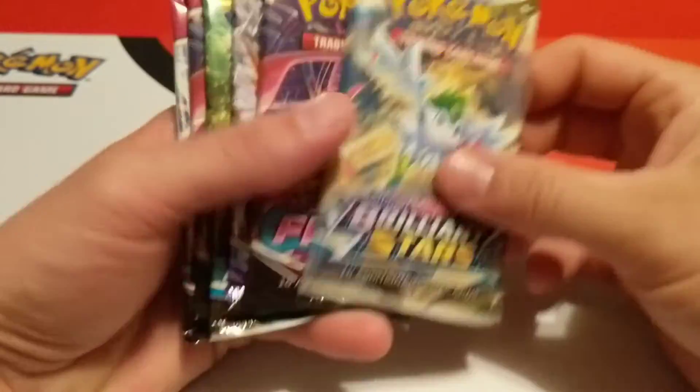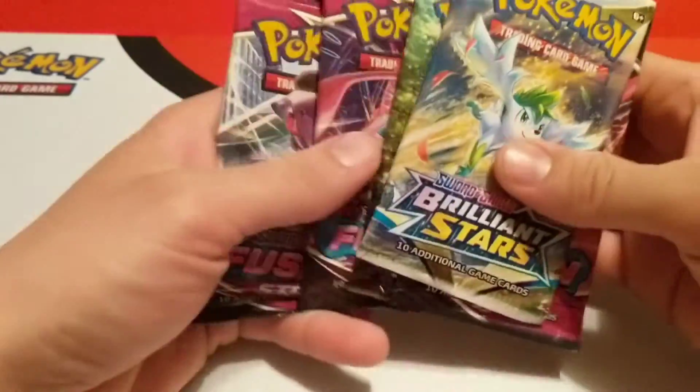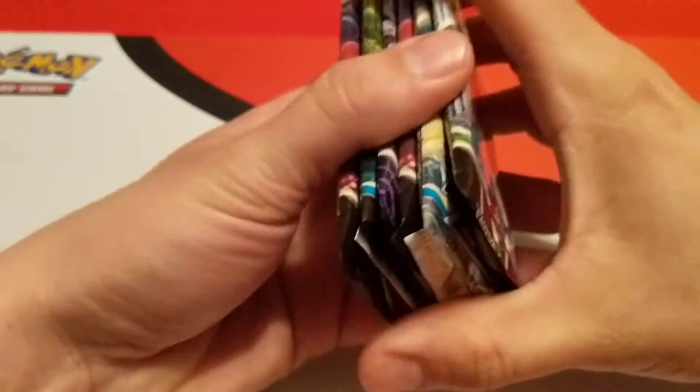I'll put that code card up sometime during the video. We have our six packs: Brilliant Stars, Fusion Strike, Chilling Reign, Brilliant Stars, Fusion Strike, and Fusion Strike. I'll pull one of these Fusion Strikes and we'll begin and end with Fusion Strike, even though that'll probably be the worst beginning and ending.